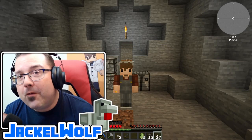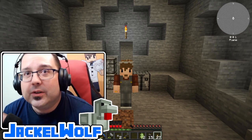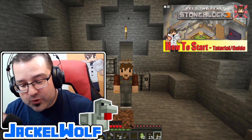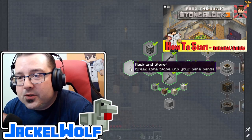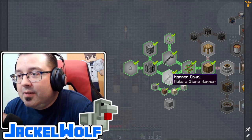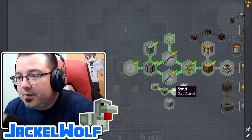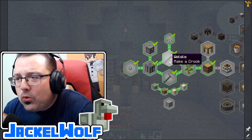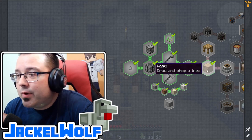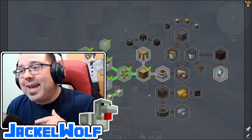Hey everyone, it's Jacko Wolf, back in Feed the Beasts Stone Block 3 with another tutorial/let's play video. If you've been following along, last episode we took care of the initial starter quests - that was rock and stone to get some pebbles, make a crafting table, a chest, a stone chest, a hammer, and a stone hammer. We used that hammer to get gravel, dirt, sand, and dust.